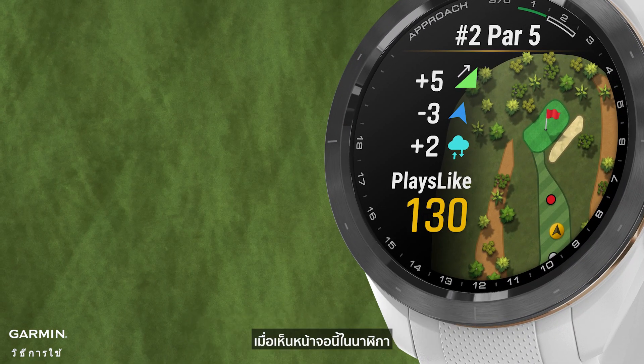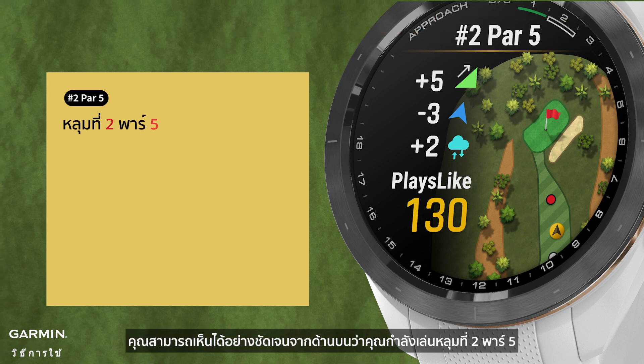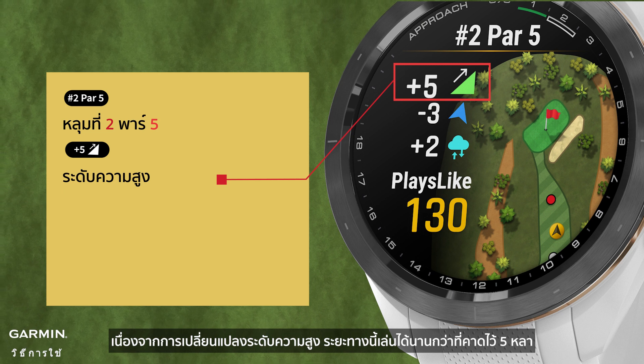When you see this screen on your watch, you can clearly see from the top that you're playing the second hole, par 5. Due to changes in elevation, this distance plays 5 yards longer than expected.